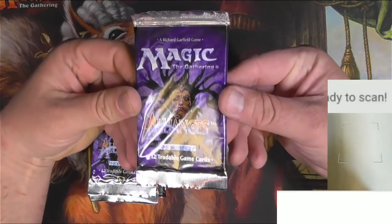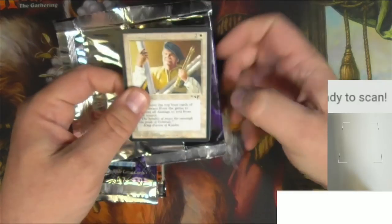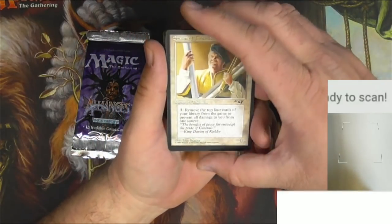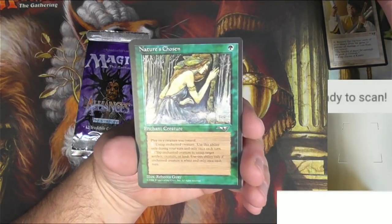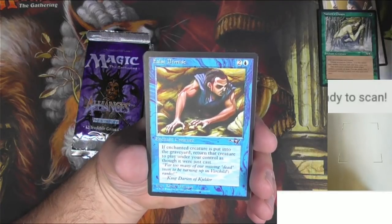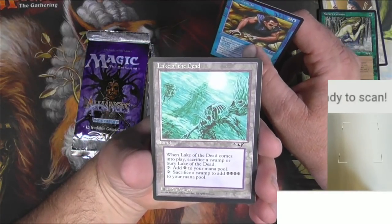Let's go — pack of Alliances. We'll take our time with these because you don't see these every day. I have to remember what the pack order is. I believe these are uncommons. We got a Seasoned Tactician, Nature's Chosen with Rebecca Gay art — very cool — False Demise, and Lake of the Dead. Well, what did I say about those hits? There's your rare right there.